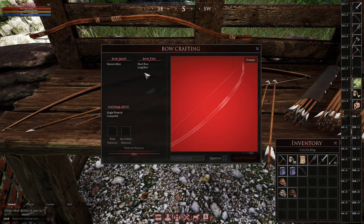Each bow can be made in two different ways: you can do a D-curve or a recurve. D-curve gives more durability but less damage. Recurve gives more damage but less durability. Depending on what you want out of the bow, that's why you would pick the shape, along with the bow type I discussed just a moment ago.